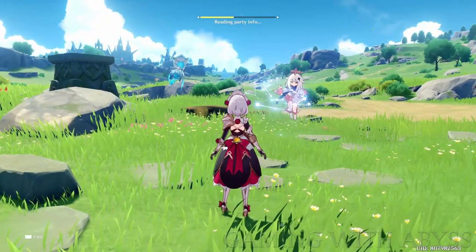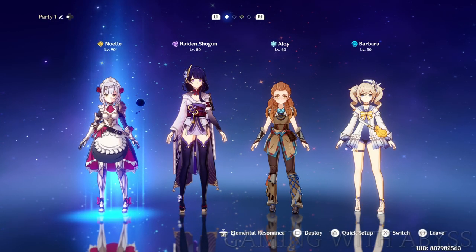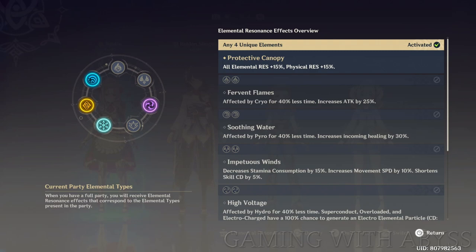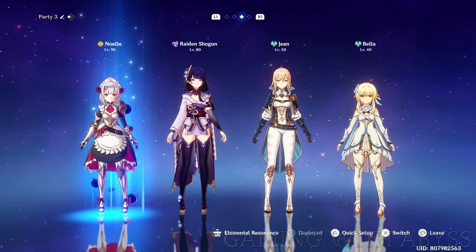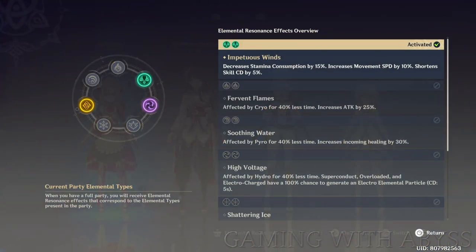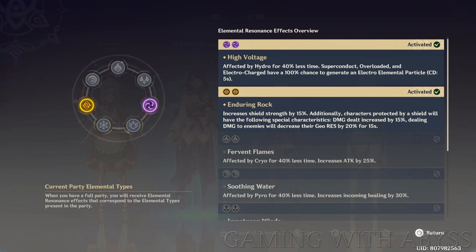Next, let's talk about party setups and the different elemental bonuses you can get. At your party setup screen, press R3 to bring up a list of all the different bonuses available. For example, setting up two pyro characters gives a 25% extra attack bonus. If you're just exploring and looting chests you might want faster movement speed or less stamina consumption — you can set your party up for that. You can also double up on elements like two electro or two geo to get two bonuses. You can set up four different parties and switch between them quickly.